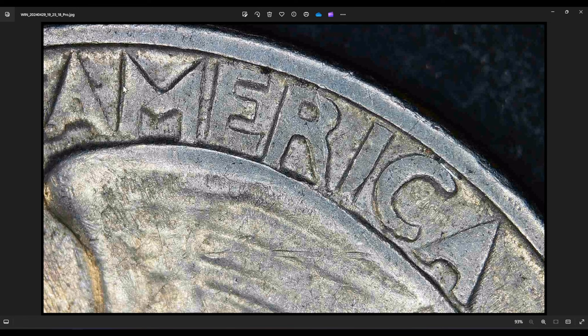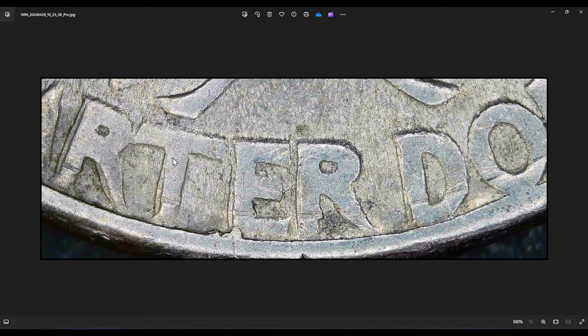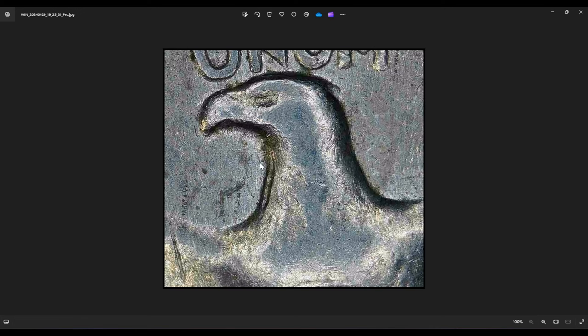Where you really see it is on the word 'QUARTER' — you can see the extra on the 'QUARTER.' This looks like machine doubling. Since this coin has been circulated and worn, all the details and lettering are smushed down — that's where all the weird bumps come from. You can see it more on the R, the T, E, R, and a little on the D. Machine doubling is that added little stair step — it looks like somebody cut a little notch in so you could step up. That's what machine doubling is, and this one has that really interesting look to it even though it is circulated.